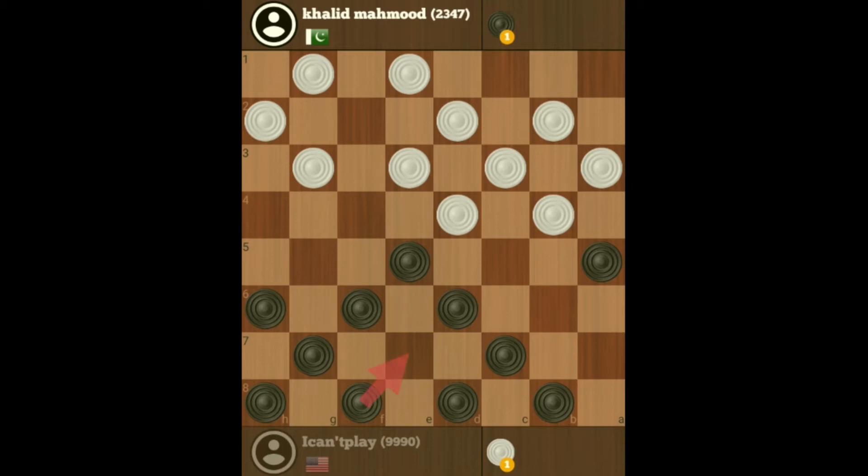A good move for me would be to be here. If he moves here to exchange, I get a two shot. If he moves there, I get a two shot. So he's already running out of possible moves.